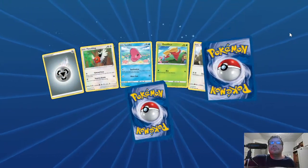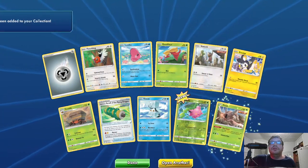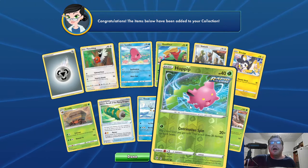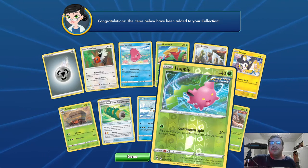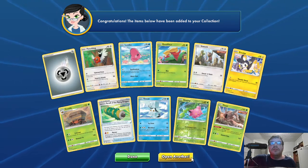Pack two: one new card. Basic Hoppip, Reverse Hollow, HP 40, Grass Rapid Strike. Continuous Spin — 20 times, flip a coin until you get tails, 20 damage for each head. Anywhere from zero to however many you can flip.